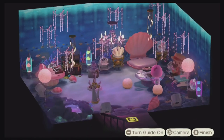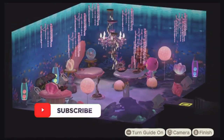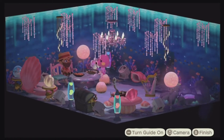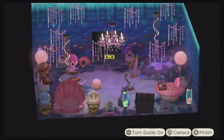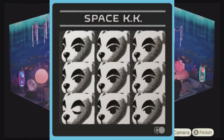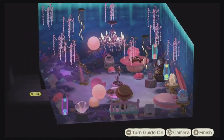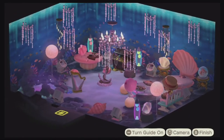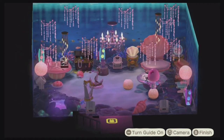I usually try and pick one area in the house — either upstairs or downstairs — to really hit home with the theme, and I feel like I hit the nail on the head with this home being an underwater palace. Finding a shell, taking a seat, listening to the ocean flow past you — I think I could do that all day down here. The combination of the underwater soundscape, Marina's song KK Space, the bubble machines, and the bubble-blowing gyroid just really checks all the right boxes.